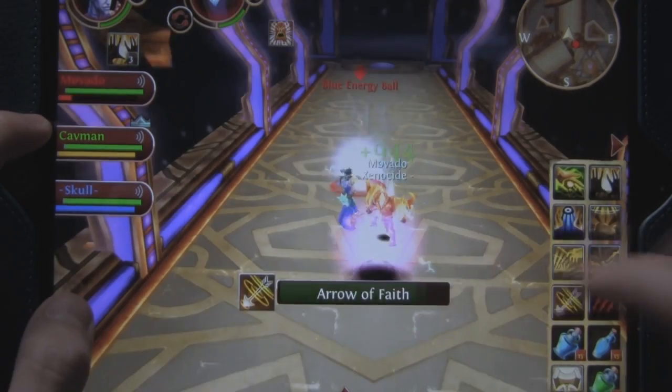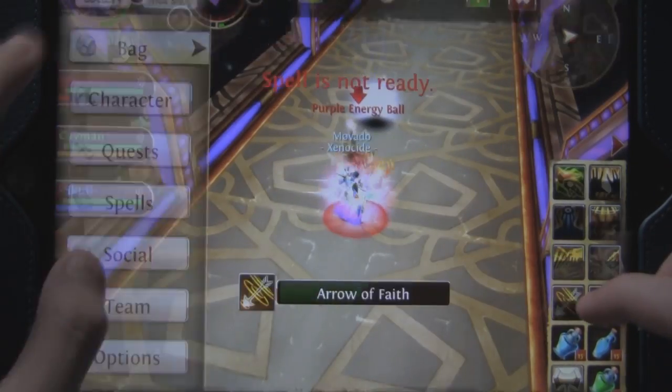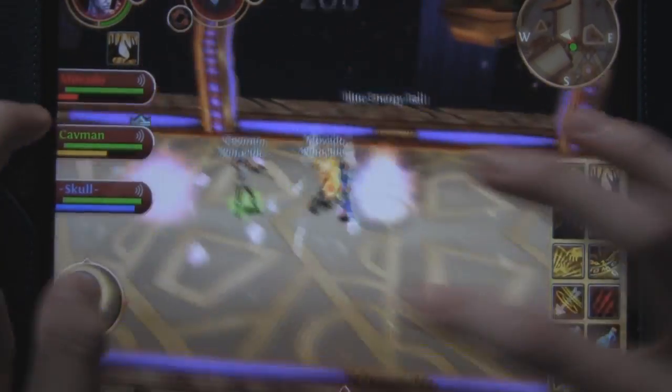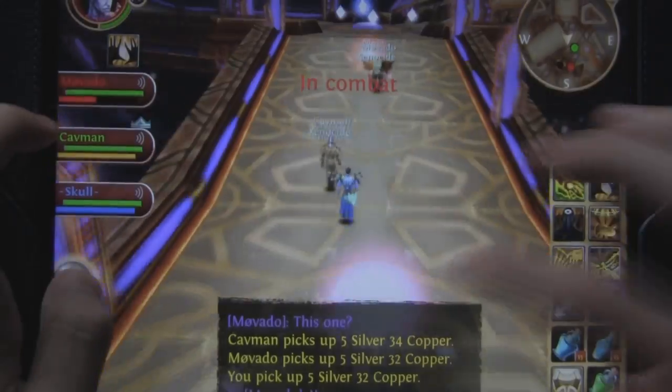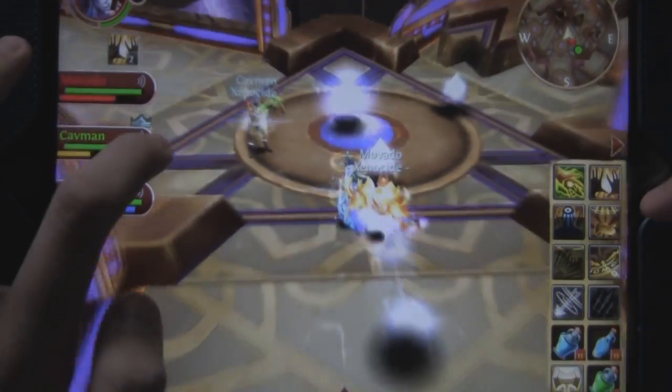Basically you can just queue with any team and you select your role, and you can actually get XP if you're low level, so it's really cool. And on my team I have Movado, Cavman, and Skull. You guys probably know Movado and Cavman — they're always in my walkthroughs.